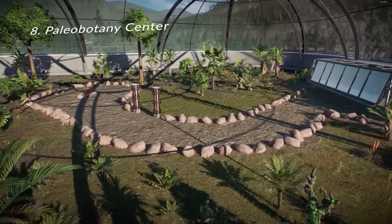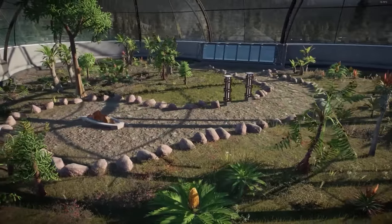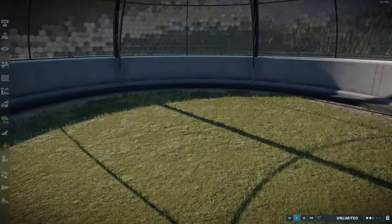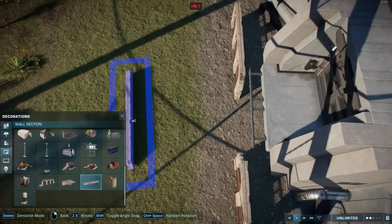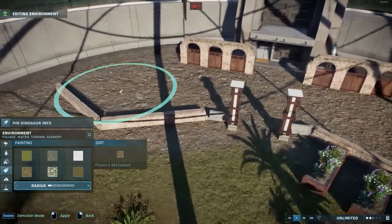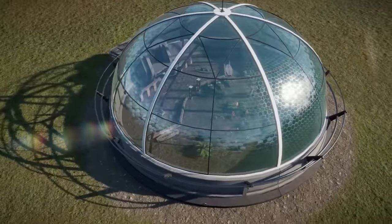Number eight is a Paleo Botany Center. You use an aviary, fill it with plenty of paleo foliage, and add a path or area with rocks and decorations — because the idea is that guests come into what's actually a big greenhouse. A hatchery or viewing gallery serves as the entry point. If you can bear to use the space just for plants, great. If not, you can add compies or troodonts as biological pest control, as long as you can imagine they wouldn't attack guests coming in for an educational experience.